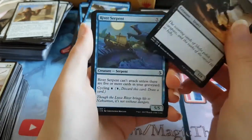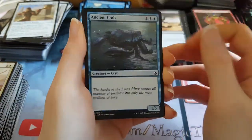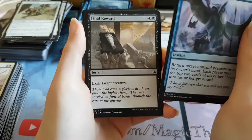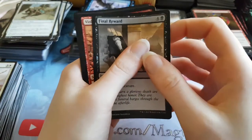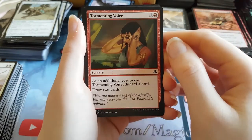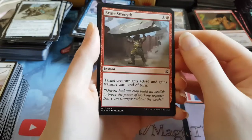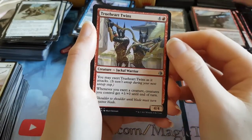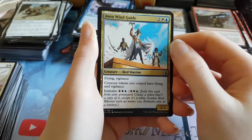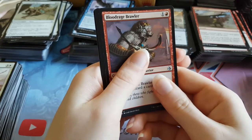Dune Beetle. River Serpent. Compulsory Rest. Ancient Crab. Winds of Rebuke. Final Reward. Violent Impact. Tormenting Voice. Shed Weakness. Brute Strength. We have True Heart Twins as our first uncommon. Aven Wind Guide is the second uncommon. And Blood Rage Brawler is the final uncommon. Still no Bone Picker.